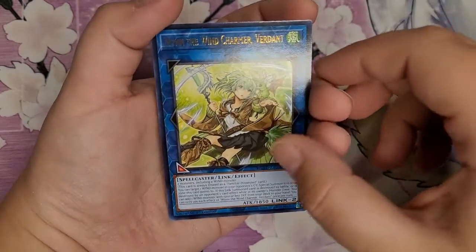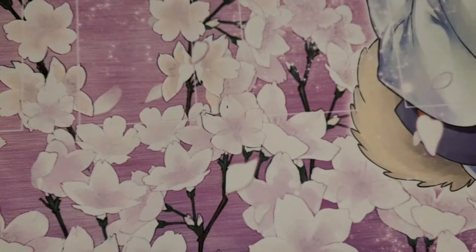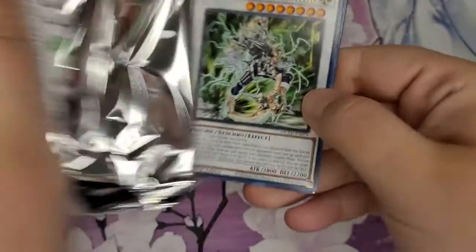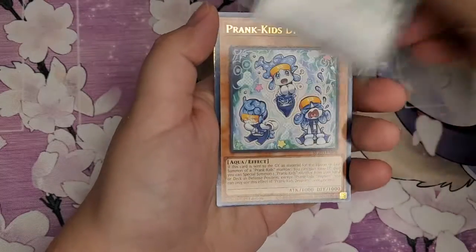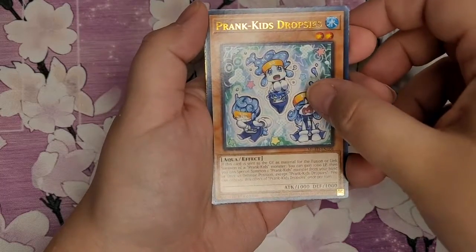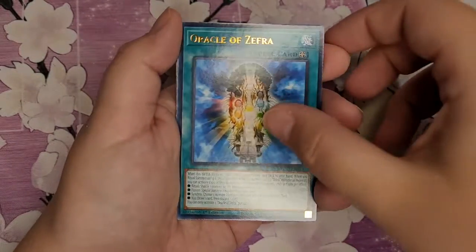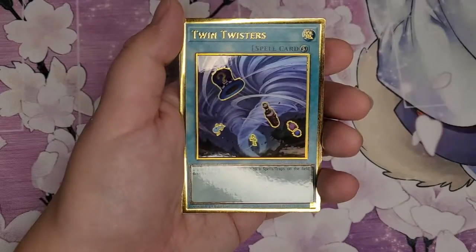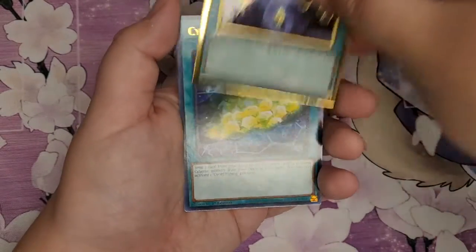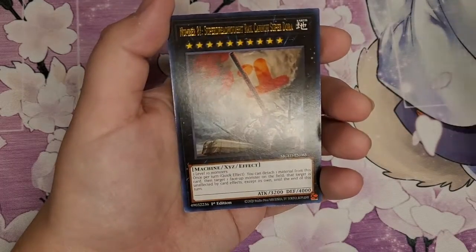And the Giant Rex. And Wayne the Windchamber Verdant — that one's an adorable card too. First we have Psy the Flamelord Omega, Prankin's Dropsies — these are so cute — Oracle of Sephora, Prankin's Palace with gold, Twin Twisters, Sign Up Mining, and number eight.